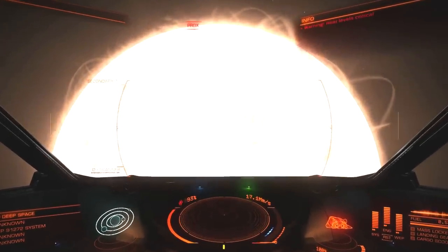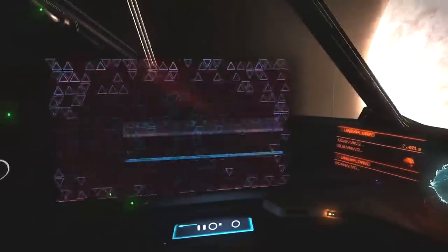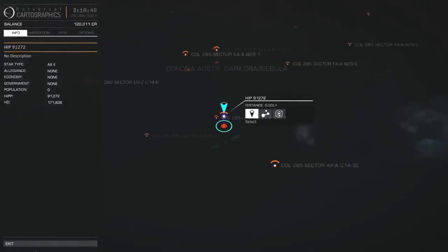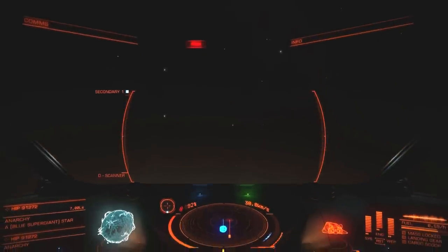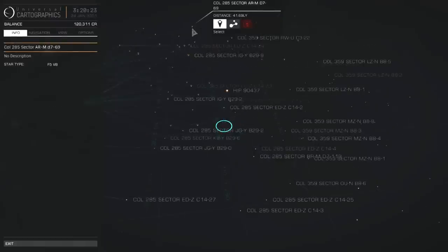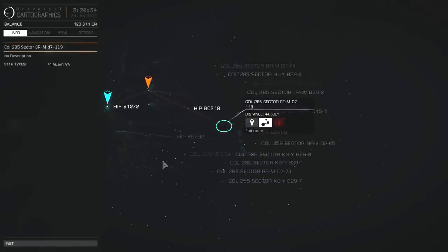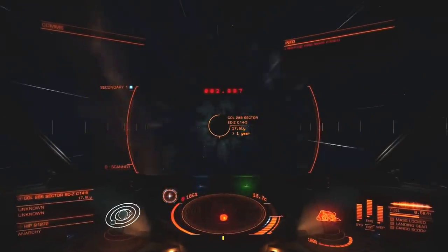Mr. A-type star — there. Nothing interesting there. System map: blue supergiant, but it's all alone. No planets, no nothing. Okay, well, it is a supergiant and it looks very big to me. Galaxy map, since we don't have anything else here. It's just a choice between that and F4 — this one is more direct, let's go for this. Actually three systems, but I can deal with that.